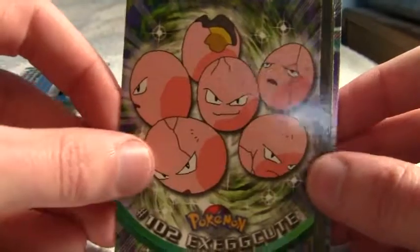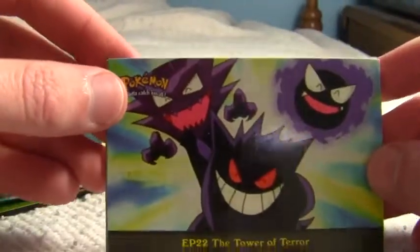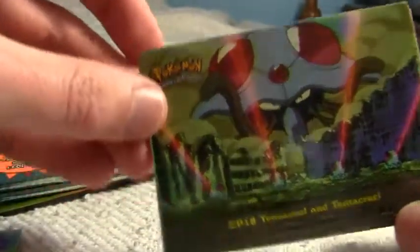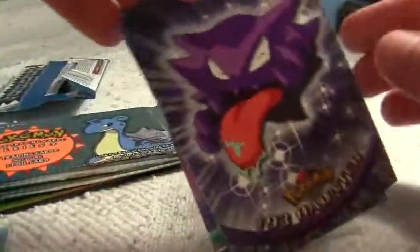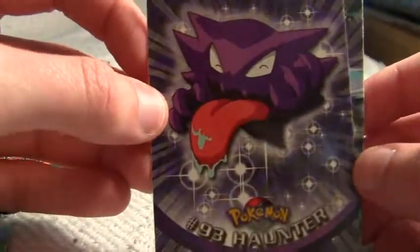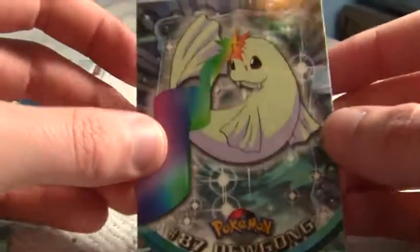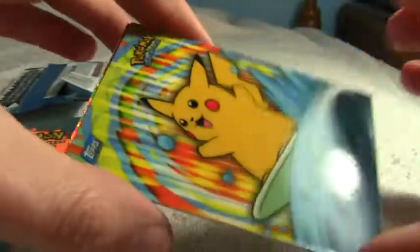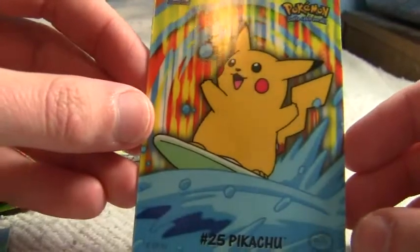An Exeggcute. Oh, another Episode card — Episode 22, The Tower of Terror. Another Episode card, Episode 18, Tentacool and Tentacruel. And a Haunter, which is pretty cool. A Dewgong. There are two more cards stuck together. This is a Pikachu insert — let's see what insert set this is. A Surfing Pikachu!